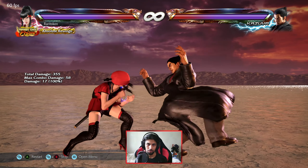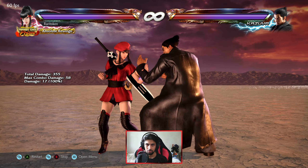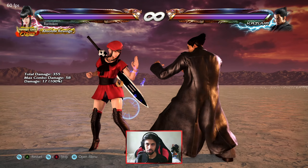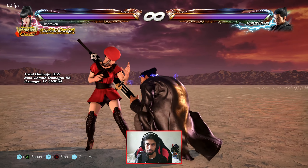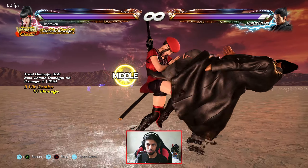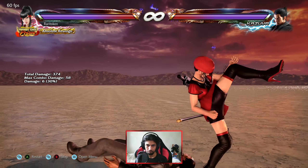High attacks will whiff, meaning they will not land and will not hit you. A whiff attack in general means an attack that does not connect with the opponent or target. For example, if I'm crouching and he does a high, it whiffs because it will not connect. But if I'm crouching I'm vulnerable to mids, so a mid attack will still hit me, while a low attack will just be blocked. You can practice this in practice mode to get more comfortable with animations and see what attack is coming — it can be a little difficult, but it's one of the best ways to learn how to block.